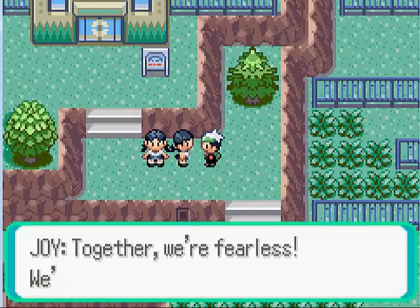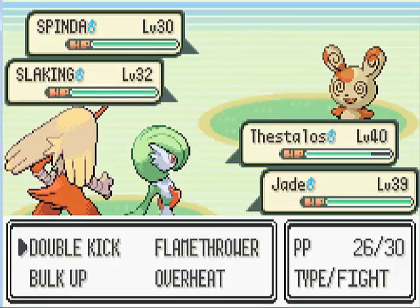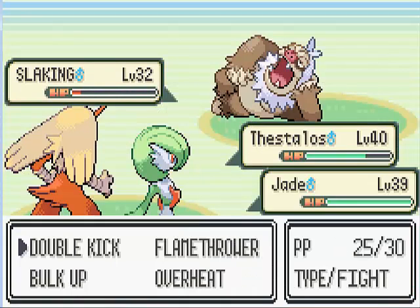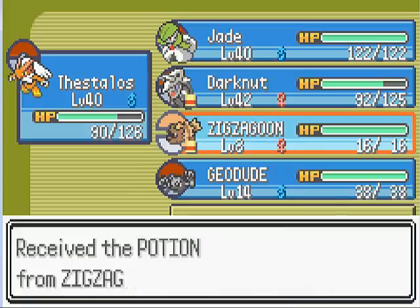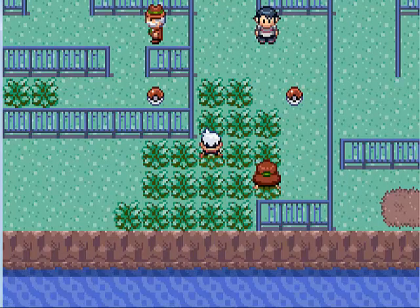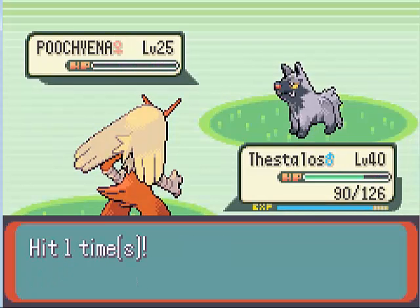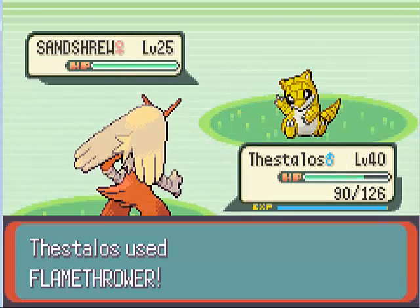Let's go fight this double battle. You see that building right up there? That's the Safari Zone — I'll be showing that off at the end of the video. I would normally do a double battle against these two Pokemon Breeders, but that means they'd only have 6 Pokemon — 3 and 3 — as opposed to 12. So I'm actually going to take them out one by one to get all the XP, since it's basically 6 whole Pokemon I'd be missing out on.